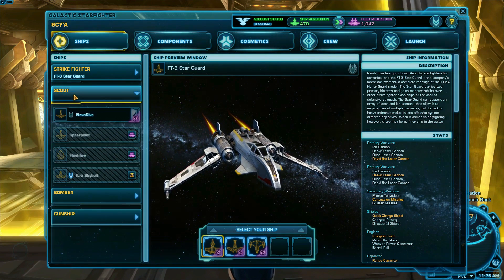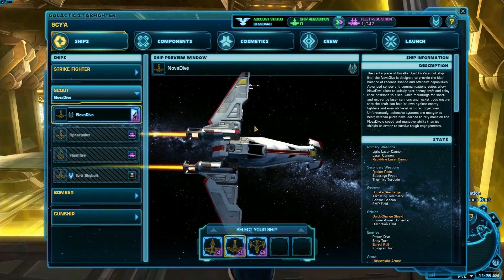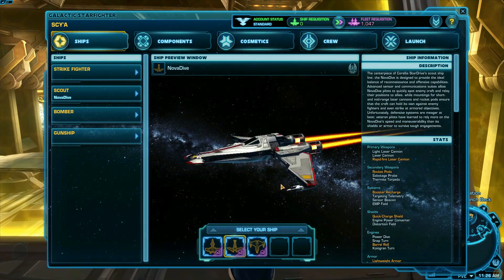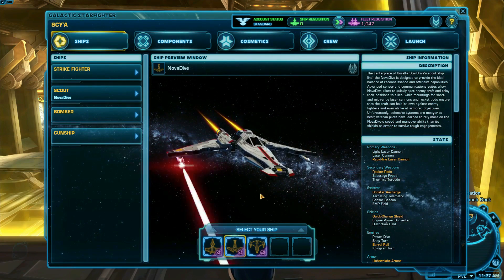Scouts are fast, agile, and very maneuverable. They're ideal to have in a dogfight when a swarm of ships are attacking each other. They're for more advanced players who are good at flying without running into things. They have the ability to equip a system which gives a powerful buff to their abilities.